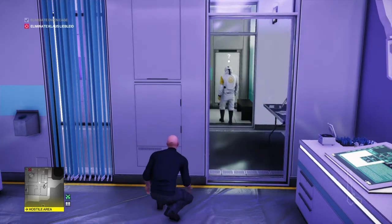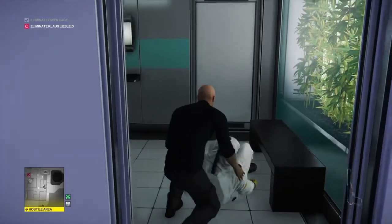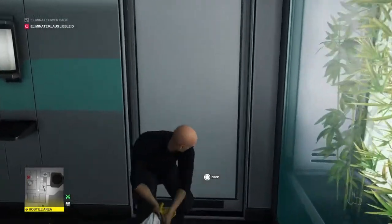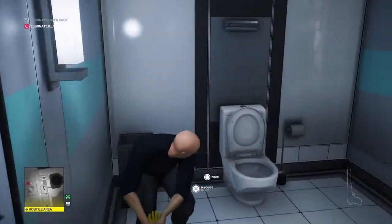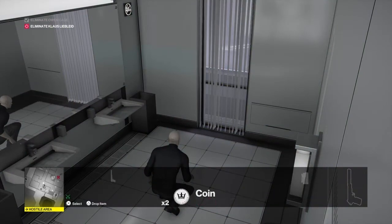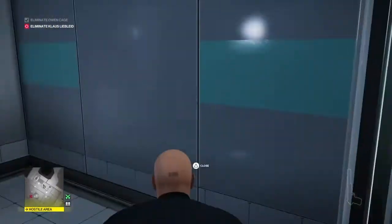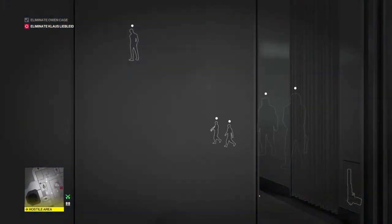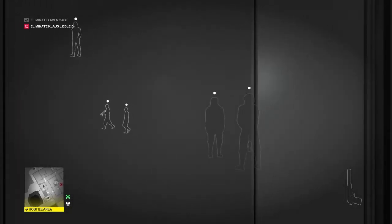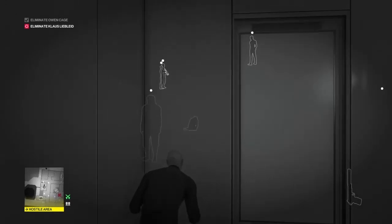Now that we've got them nicely tucked up, one of the bio guys will make his way to the bathroom, spot the coin, and we're going to shoot along behind him, knock him out, and drag him into the toilet cubicle. All the hard work is now done. We're going to set up a coin trap — I've placed all three coins leading to the corner by the sink. Another member of the hazmat team will shortly come in, spot the coins, make his way into the corner, and when he goes for that final coin we'll bolt out and knock him out.